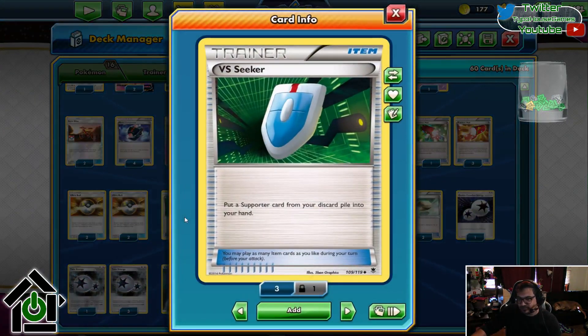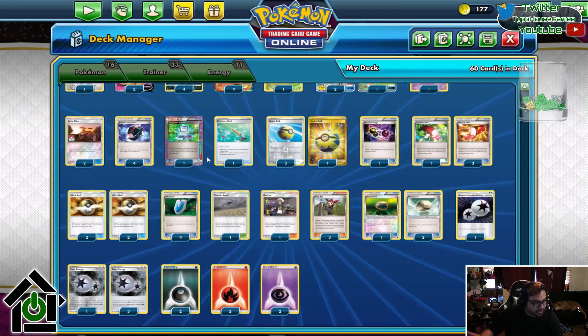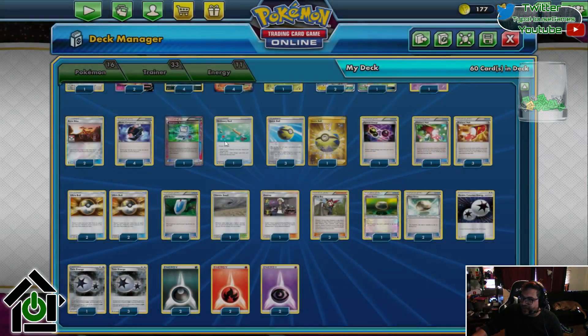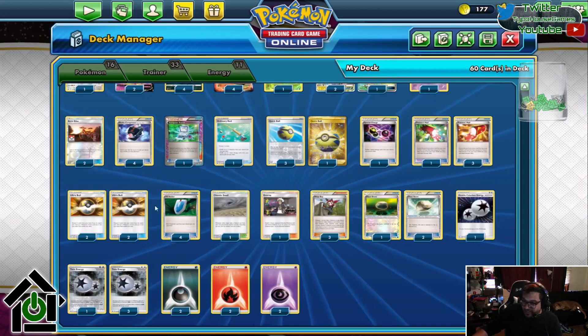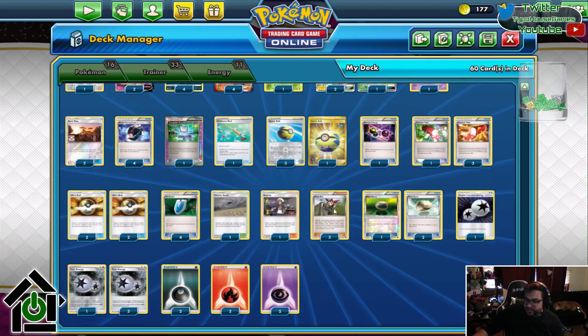VS Seeker — if you haven't seen it, it puts a Supporter card from your discard pile into your hand. Essentially what this has done: I only play three supporters, but this has turned my Ninja Boy — instead of playing three copies of Ninja Boy, I am now effectively playing seven copies of Ninja Boy. Do I need that many copies of Ninja Boy? No, I do not. But sometimes you have to Battle Compressor a Ninja Boy into the discard so you have better chances to draw into stuff.